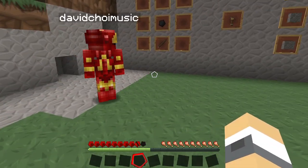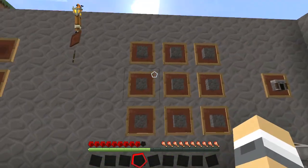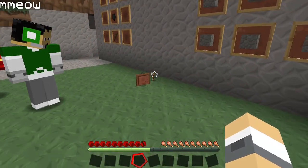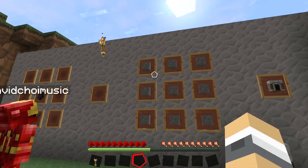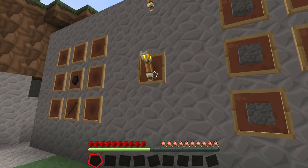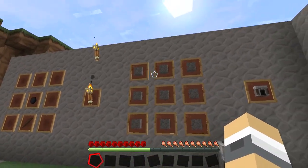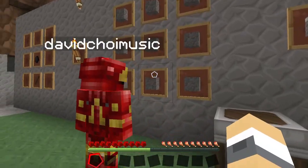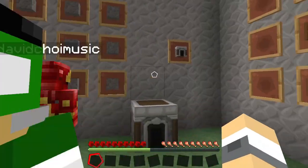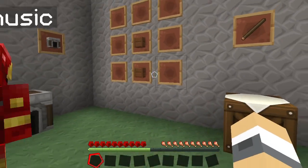Coal and a stick makes a torch. So, if you fill your crafting table with cobblestone, you make a stove — a furnace. You can put coal in the stove to make food or whatever. This is very important.